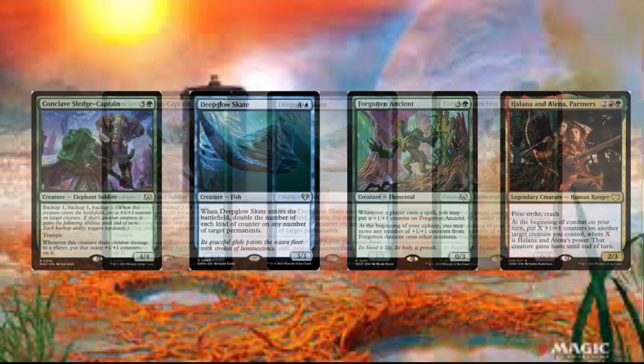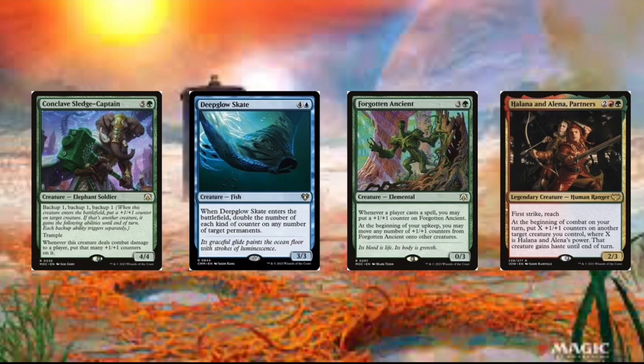Then we got Halana and Alena Partners. They can just put so many +1/+1 counters on your commander equal to their power. And you can also give your commander haste. This really just goes through really well — you play this on turn 3 or 4 if you have ramp, then you play your commander the next turn and give it haste. So that's really good.